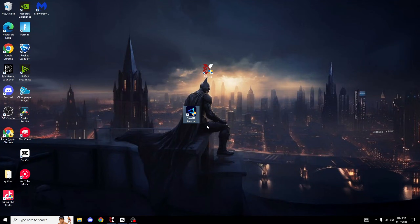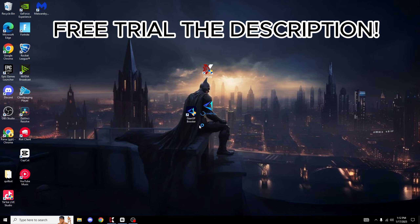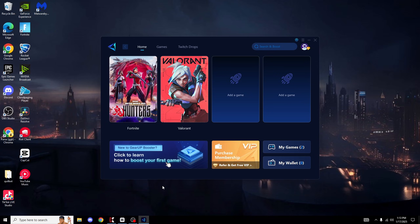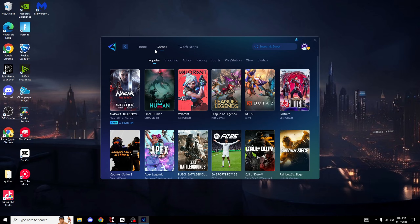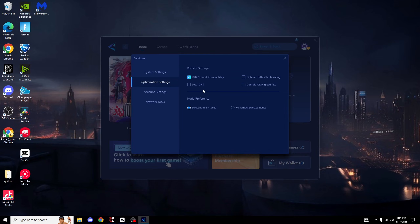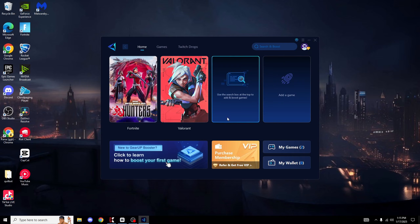First of all, let's test out GearUp. Upon loading up, it literally shows our games already - Fortnite is there, Valorant is there, and you can select other games too. The UI is quite simple but super effective. If I go into Edit Optimizations, we're able to optimize RAM, after-boosting console IP, CPM, local DNS, and network. So there are extra optimization settings on top of boosting your ping. Overall the UI of GearUp is super easy and clean.